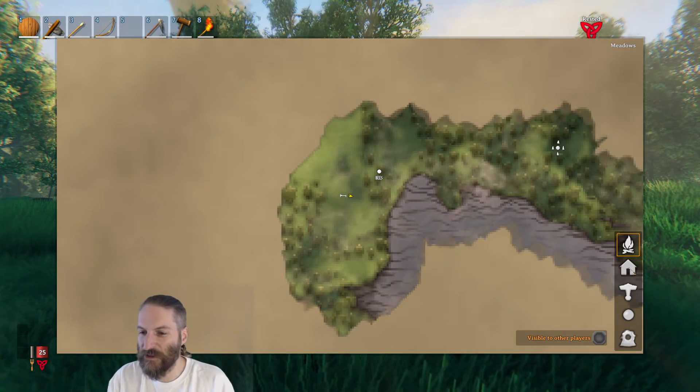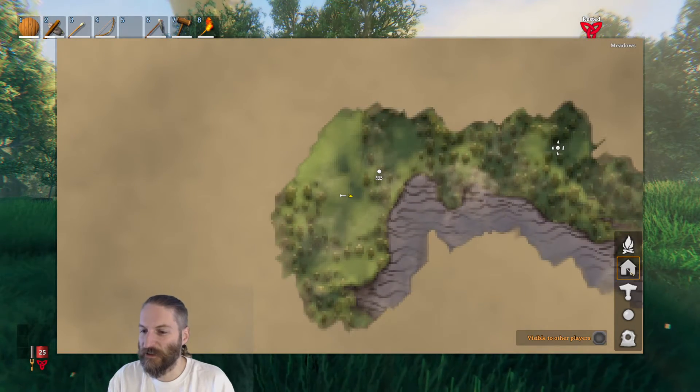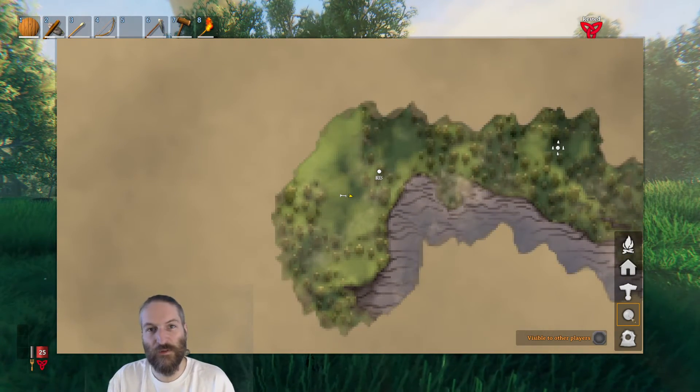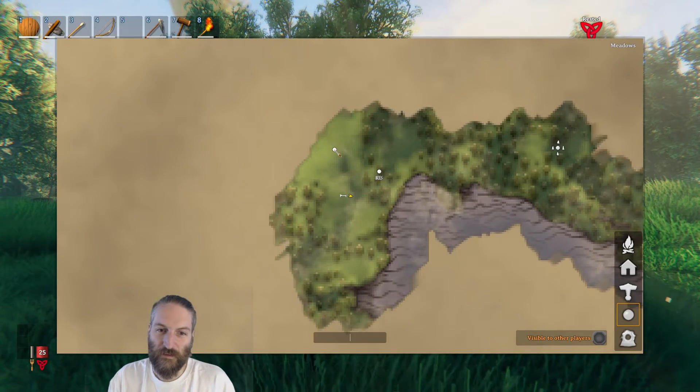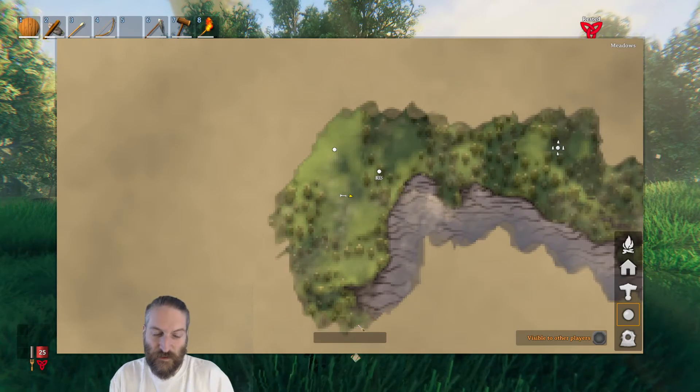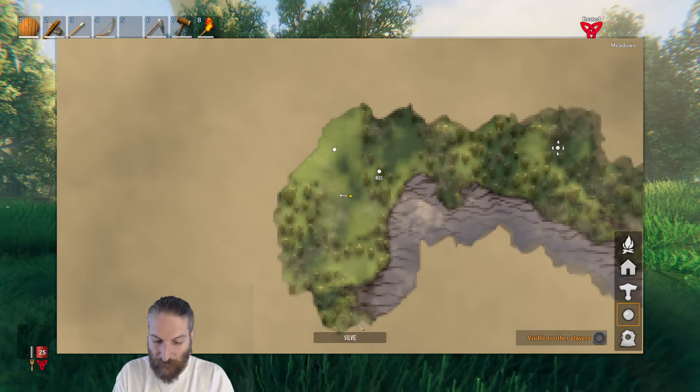So you've got various different icons you can use. You can place a fire, a little house — I like to use the treasure icon whenever I find some sort of treasure. So if there was a silver deposit there, I would just write 'silver.'